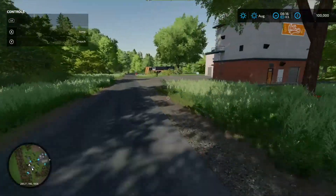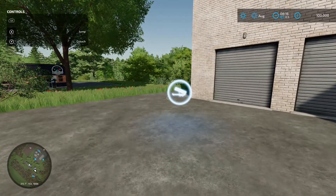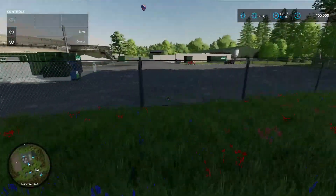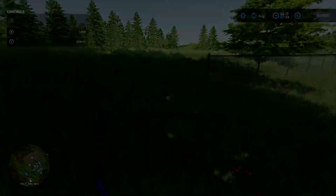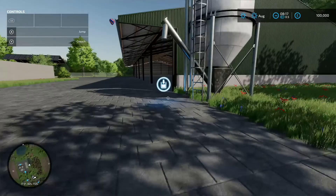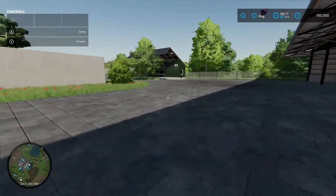Next door we've got the cereal factory - standard base game, 110 grand to buy. Pallet spawn point and loading in point there. Coming through the trees rather than following the road - there is a fence, so we had to go all the way around. We've got a buy point here - it's a lime station. Lots of storage underneath, very nice.